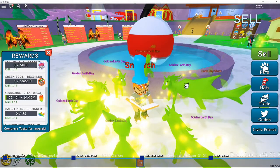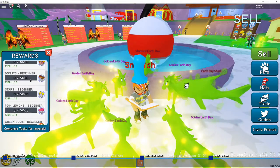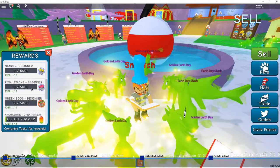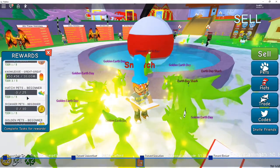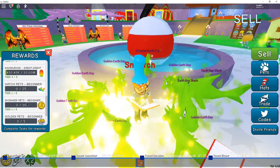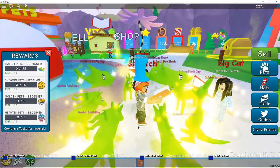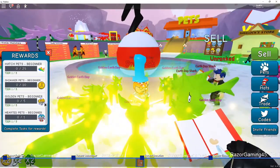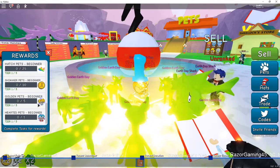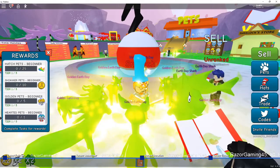You get rewards for coins — I'm not too sure how that works — popcorn, donuts, stars, I'm assuming like more stars and stuff that you collect, pink lemonade, green eggs, knowledge which I've already done some of, and hatch pets. I can hatch some pets. Shimmer — I'm not too sure — I got a bunch of shimmers. I don't know if you have to make more golden pets; I got golden pets but maybe you have to make them. Just complete the task for the rewards.